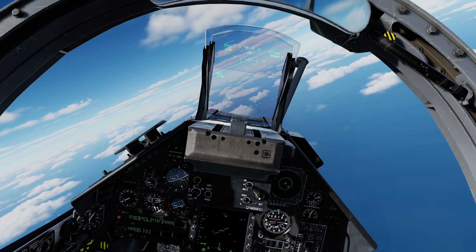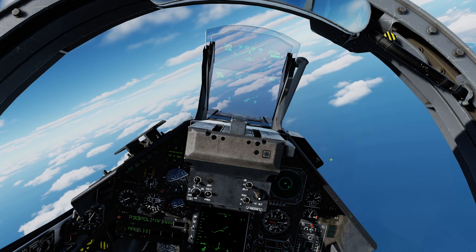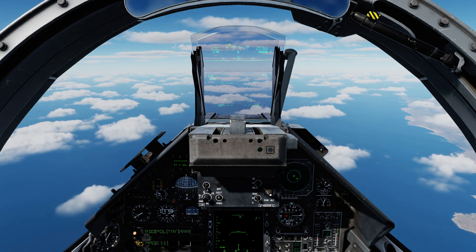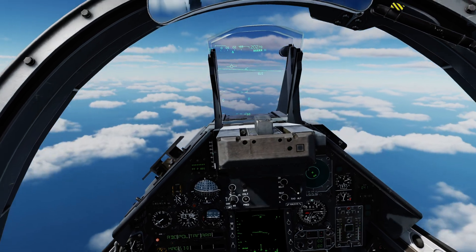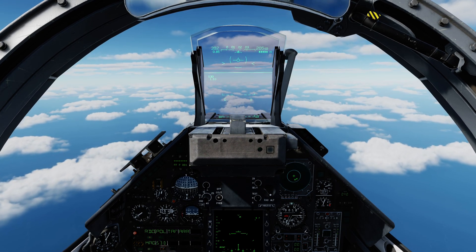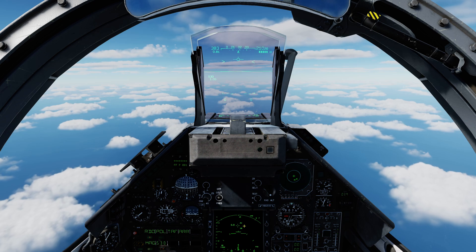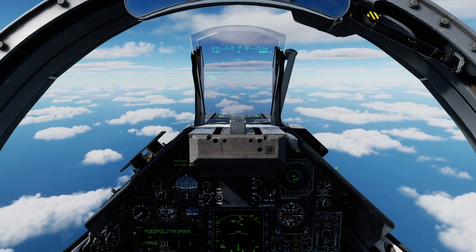If we press weapon system command forward again, we get what is labelled here as SVI. You'll see SVI in the HUD and that is your HUD scan. The HUD scan does a 20 degrees by 20 degrees scan out to 10 nautical miles. You don't get any symbology showing you the extents, but basically it's a scan in the middle of the HUD. You would position your intended target on the nose and the system would automatically lock. Pressing weapon system command forward again cycles back to boresight. Depressing weapon system command exits the auto acquisition modes and returns you to normal with your TDC. In auto acquisition there is no TDC and no ability to control the radar - it's completely autonomous.